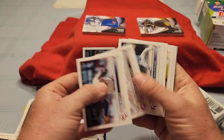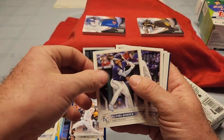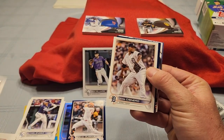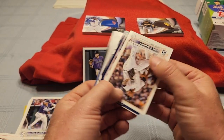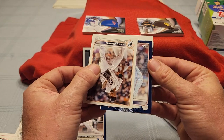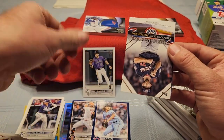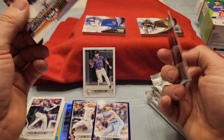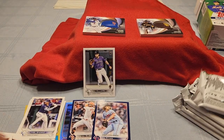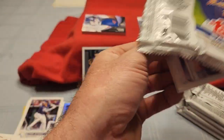We've got Joe Smith, Scherzer, Donaldson, Melendez again — had him in the first one. We've got a retail blue coming up — Cole Sands. Who is this going to be? It's a rookie, it's for the Twins — it is Joe Ryan, Joe Ryan, it's a rookie. And Paragon's the postseason, O'Neal Cruz. So there was a shot at something.